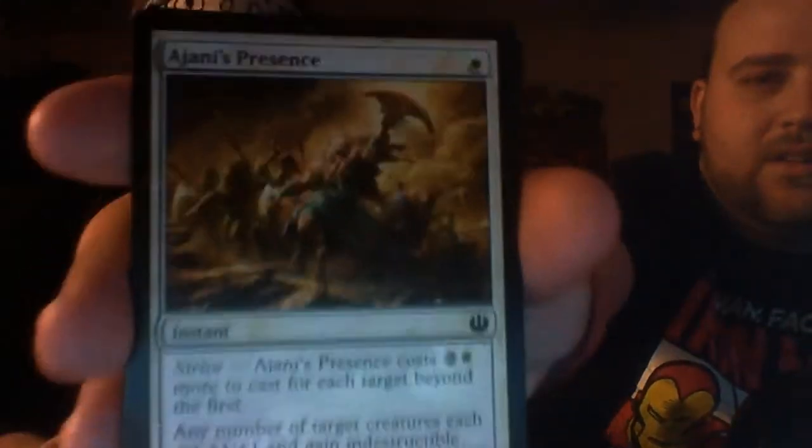The cards I think are inherently good are Erebos's Chosen — a 1/1 for one with deathtouch. You're never going wrong from turn one throwing out a black deathtouch creature. And Font of Fertility. So the cards I got that were kind of useful — there's a cat on this one — it was a shiny card.